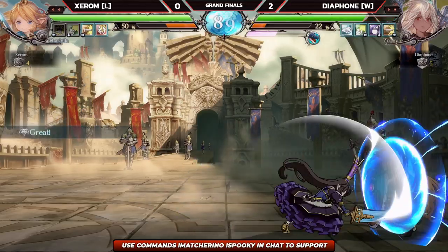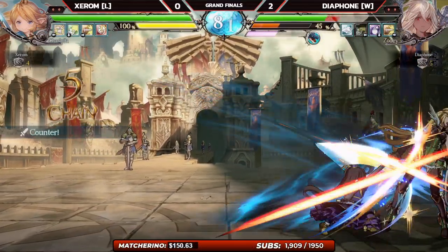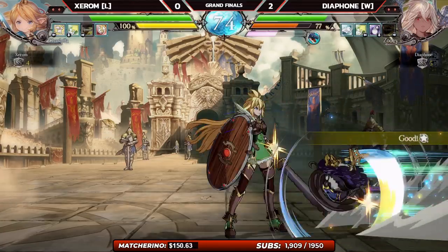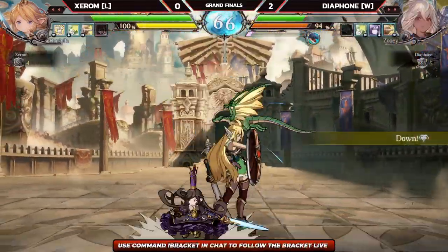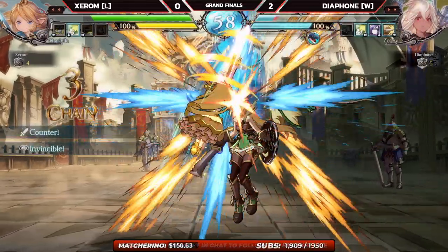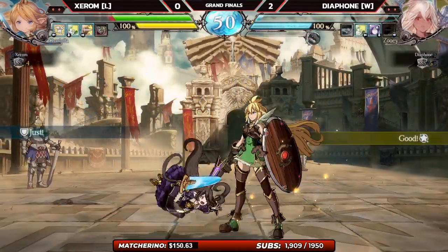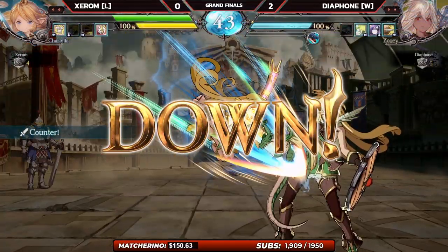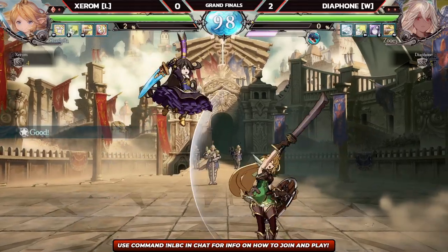Zerom switching out, keeping the pressure on. Got Diaphone in the corner here, making all these good reads — 2M into the flash kick on neutral. He needs to dodge here though. Nice, keep the pressure on. Very nice — I want to see some snap in this mix-up from Zerom. EX hands — ha ha, don't come near me my friend. I like how he took the throw. He should have attacked while Diaphone didn't have dragon. Now he has a dragon back, and if he finds a way to combo to SSBA there that would have been his round. That EX goblin flip landing the pressure on, getting the hit.